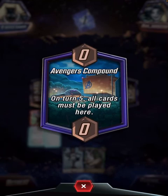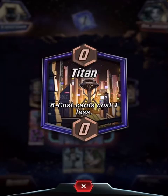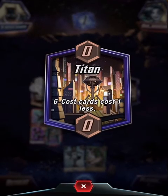Avengers Compound on turn 5 — all cards must be played here. And Titan — 6 cost cards cost 1 less, which is pretty good.